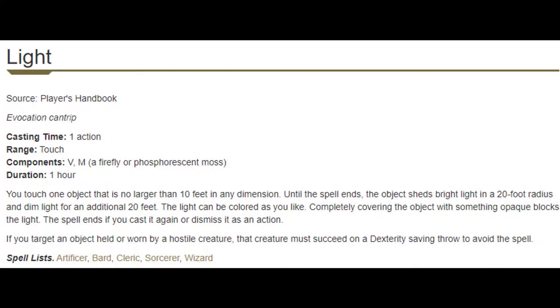At level one we get the Light Cantrip, the Warding Flare feature, as well as the Burning Hands and Fairy Fire spells. Getting the Light Cantrip for free gives us another Cleric Cantrip, and Cleric Cantrips are honestly not that great, so it's okay. We're going to pick up maybe Thaumaturgy where we wouldn't have had it, and I think Thaumaturgy is my favorite Cleric Cantrip, so I'd be a little bit excited about that.